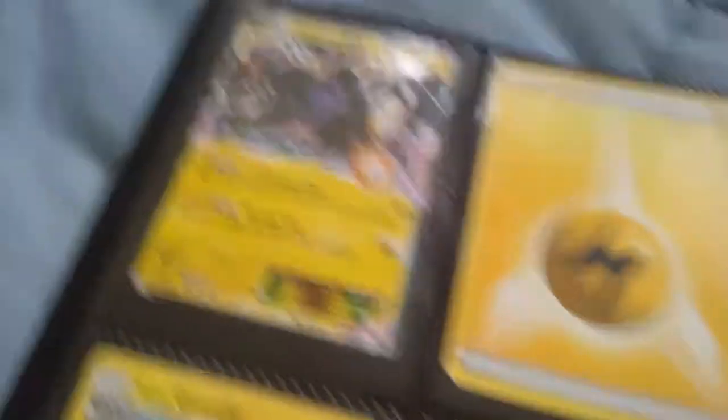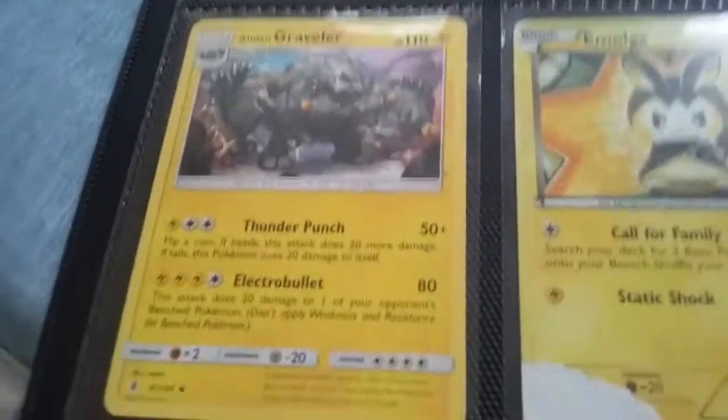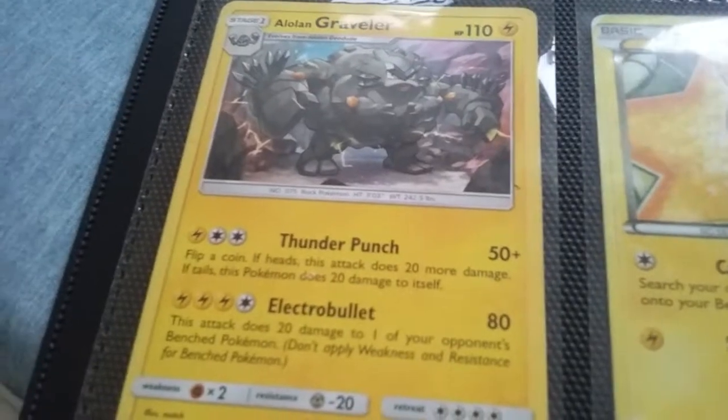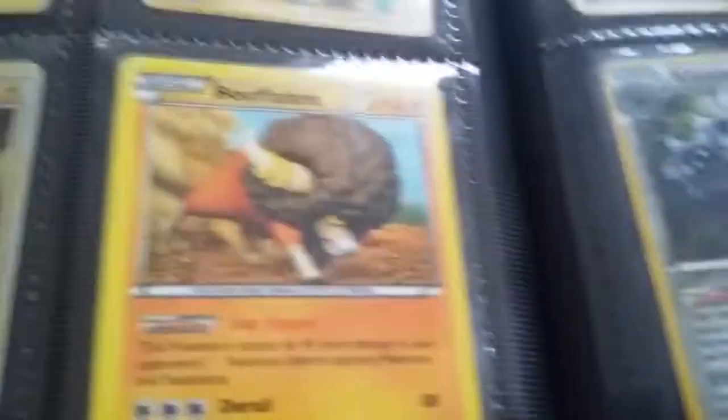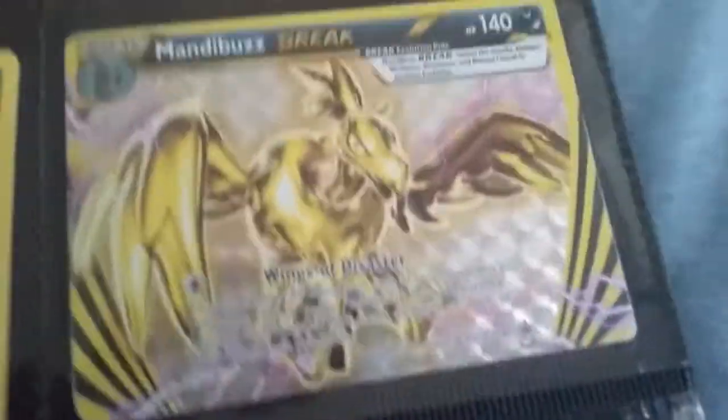Now we're flipping through the other pages. Here's the Electric page — I have Zekrom, Electric Energy, Electabuzz, Alolan Graveler right here, really cool card, it's my first Alolan card. Also Emolga, Emolga EX, Pikachu, Raichu, Buffalant, and then my first Break card: Mandibuzz. It's actually my only Break that I have right now.